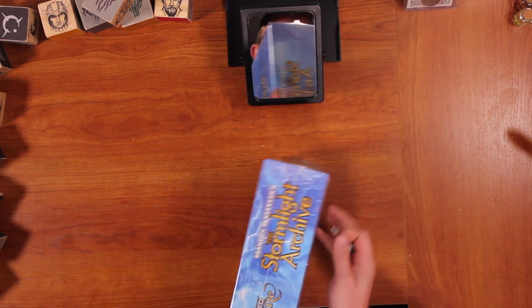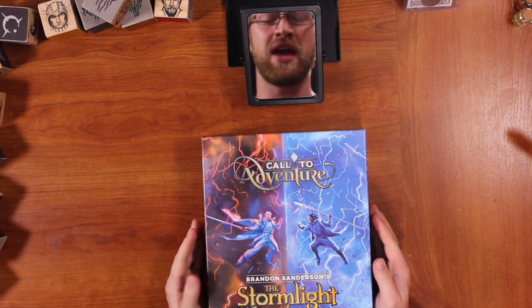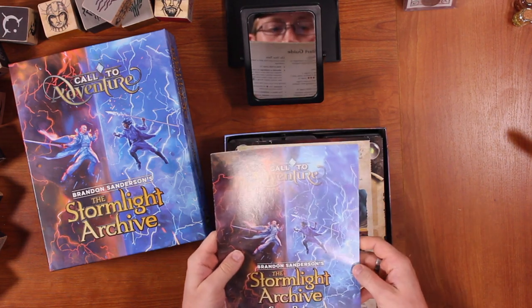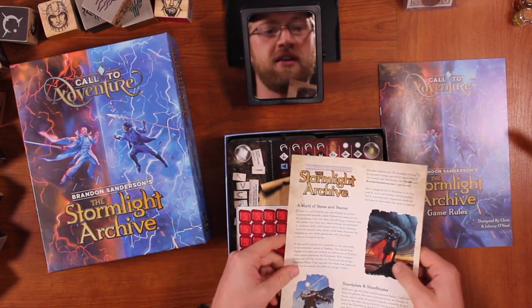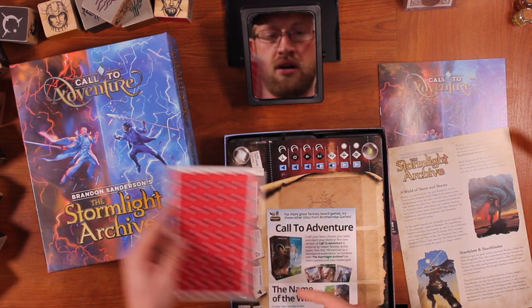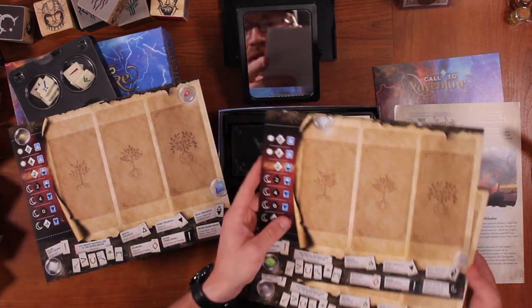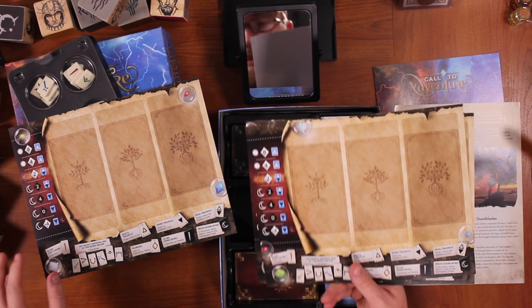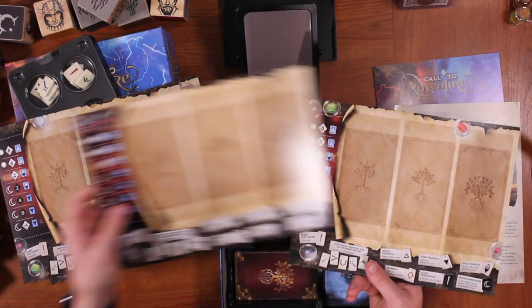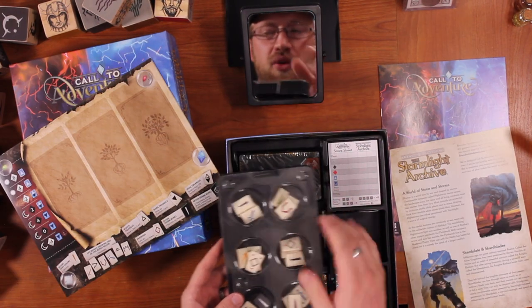Let's pop this open. That new game smell! So what have we got in here? We've got a rule manual, a little explanatory guide for some game elements people might not know about, the experience tokens, and then what look like the playmats. All of these are actually different — each playmat is different, with spheres everywhere. That is quality. You know a game's high quality when it's got fancy little tokens all over the place.